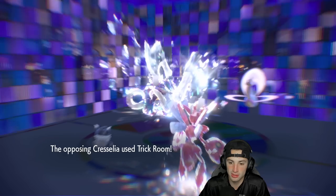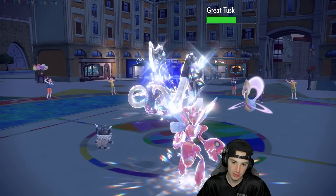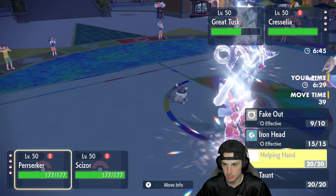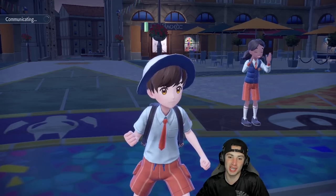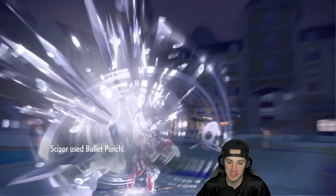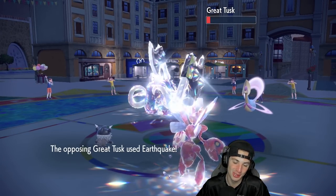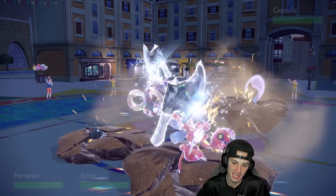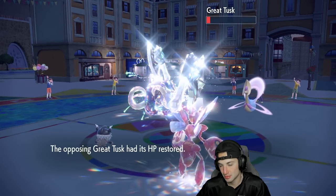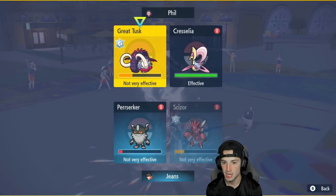We get a flinch on Great Tusk — did we double down? Trick Room comes out from Cresselia — that is scary. Great Tusk needs to die, and it's got Room Service too. I'm going for the Helping Hand boost, trying to do as much damage as I can. Helping Hand boosted Bullet Punch — this thing rips, hits hard! If I KO this thing that would be ridiculous. So close — that could have been a big-time KO. EQ flies, taking out Berserker, but Scizor is able to soak. Cresselia uses Lunar Blessing — how much HP does Great Tusk get back? We can Helping Hand again and Bullet Punch.